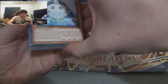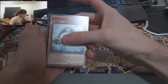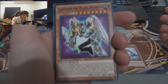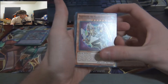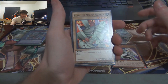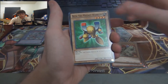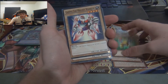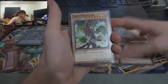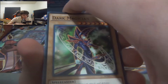Getting into the commons — we got a classic Krebons right there. Love any kind of Krebons card. Valkyrion the Magnet Warrior, just a classic. Alpha the Magnet Warrior — we should have Jack's Knight, Queen's Knight, and King's Knight in this deck as well. Beta the Magnet Warrior, and of course Gamma the Magnet Warrior. Now that is a sweet Dark Magician art — I've actually never seen this art, I've been out of the game for a while.